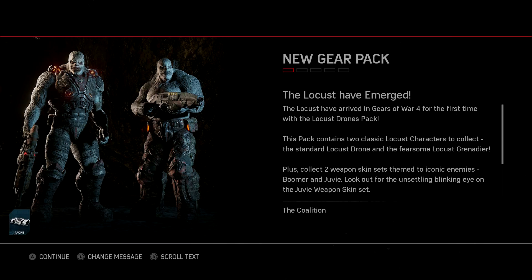Coalition, thank you for including the Locust into the game. As you can see on the screen, the Locust pack has finally come out. The chance to get the Locust Drone and the Locust Grenadier — they're both legendary, and from previous pack opening videos, I don't have luck pulling what I want to get. But fingers crossed, we can pull what we need.